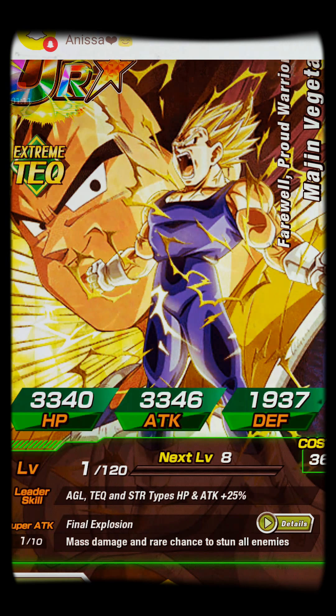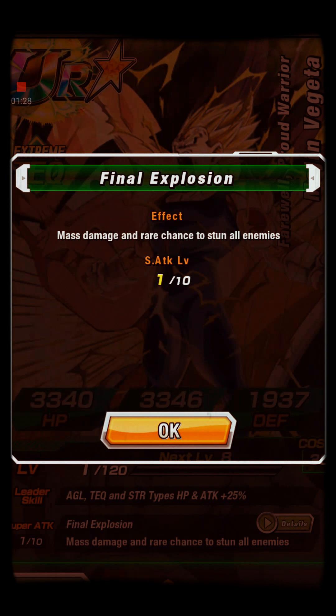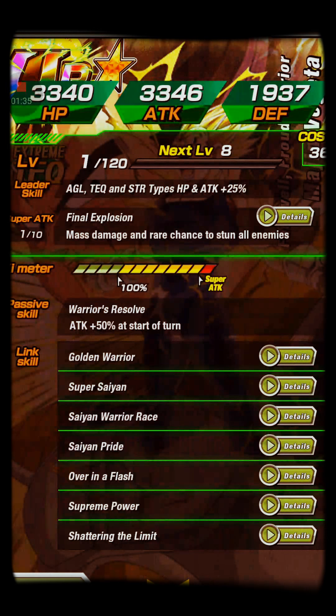AGL, Tech and Strength type. HP and attack plus 25%, you still got the same leader skill. The super tech is Final Explosion — does mass damage and a rare chance to stun all enemies. I don't know what mass is, it's a new one. I guess Xeno Trunks may be doing mass also, and Turles I guess. Attack plus 50% at the start of turn.